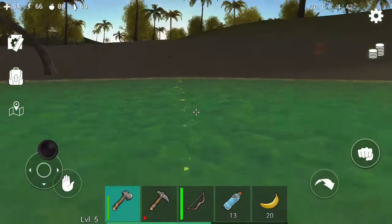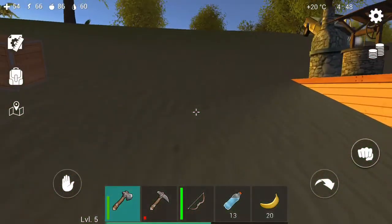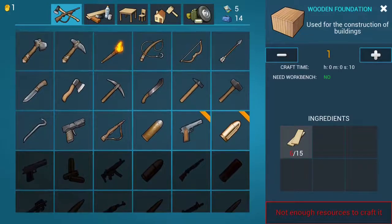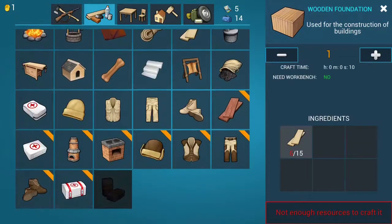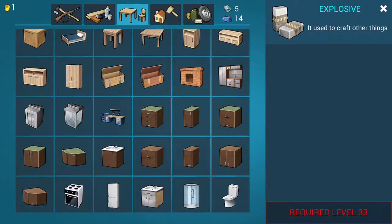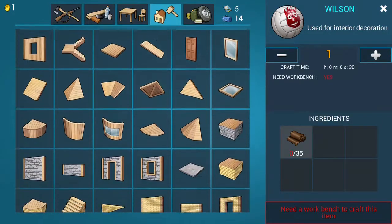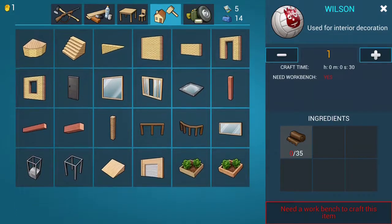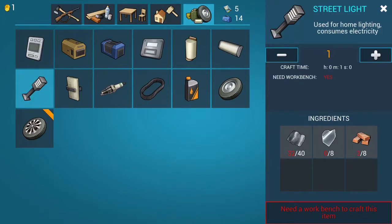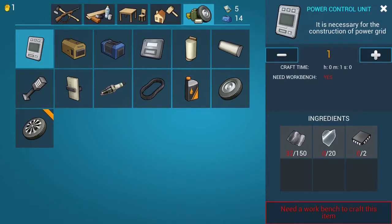They have a lot more building options than Minecraft, Ark, or most survival games. As you can see scrolling through, you can make ovens, rounded walls, showers, beds — there's a lot of customization. They spent a lot of time on that. There are also garages that you can put your truck in, which most games with cars don't have. They also have lights and panels to control electricity. It's a well-thought-out game — I really like it.